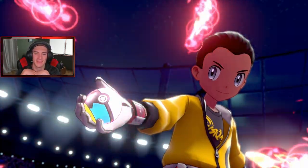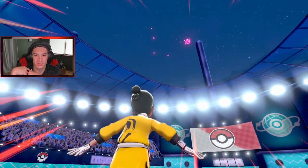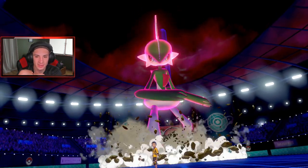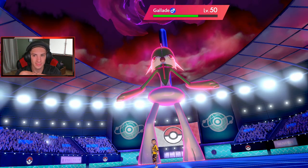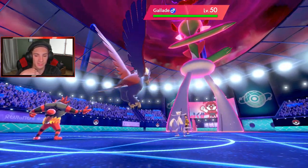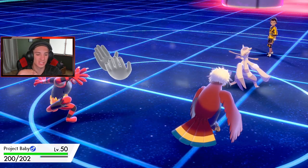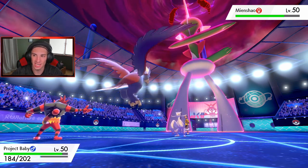He's Dynamaxing Gallade. Hoping Gallade goes for a Max Knuckle into my Incineroar. Yep, he Dynamaxed Gallade — we get that free Fake Out there. He goes for Max Knuckle over on my Incineroar — Incineroar kind of already did his job. He got the Intimidate off and he's going to get off this Fake Out. And that thing goes first — that's whack. It wasted a turn and he gets hurt by that Rocky Helmet.